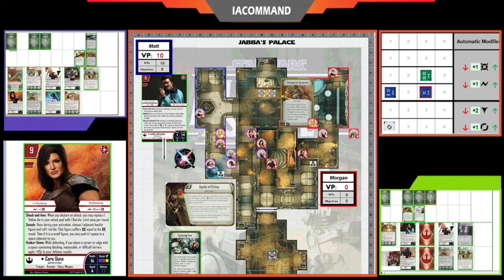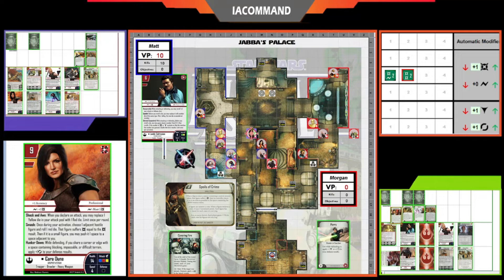Jyn plays Element of Surprise on Cara Dune, who is not hunkered down so she won't get the extra evade, though she does have a power token. Morgan plays Parry but Calm Disruption stops that. He was trying to stop the stun. Jyn has enough accuracy — naturally plus one — so she does four damage and stun on Cara. Jyn doesn't even need to use Sidewinder. Jyn moves up.